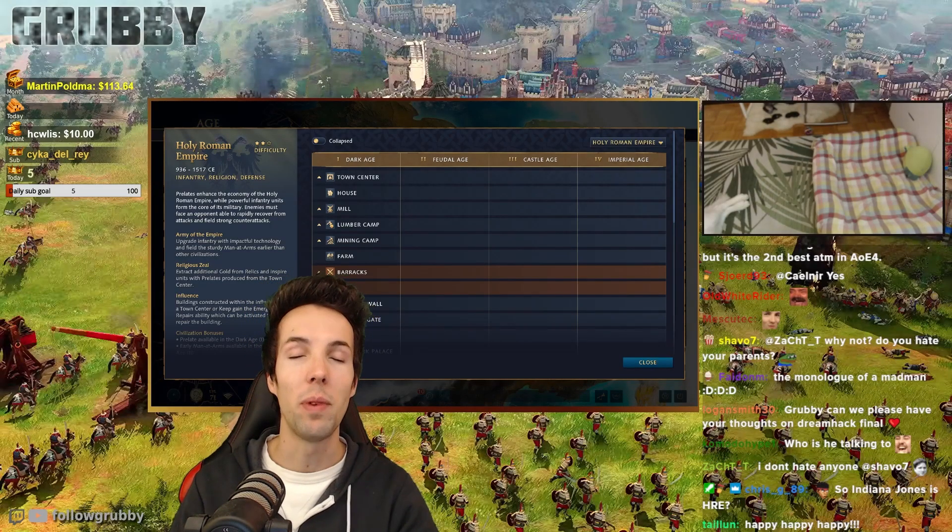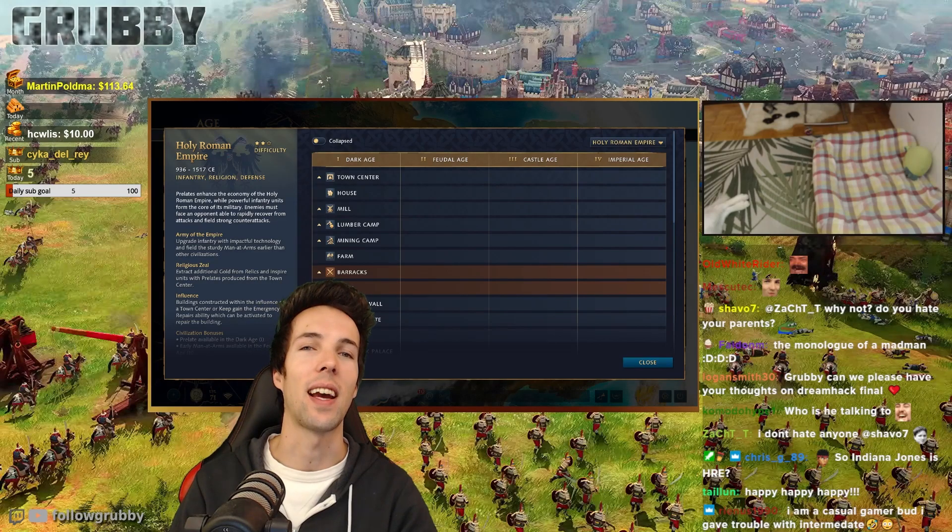Next up, number two of things we'll be doing better: wall building to deny raids and scouting.